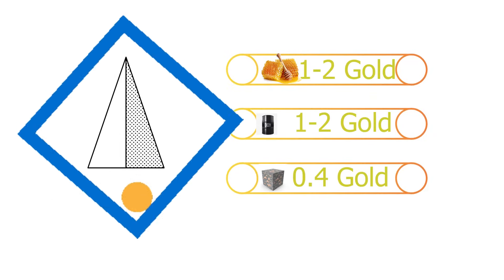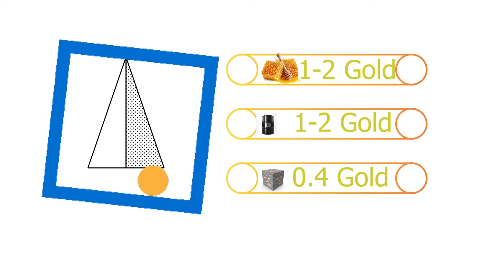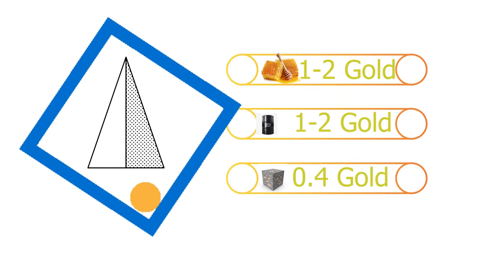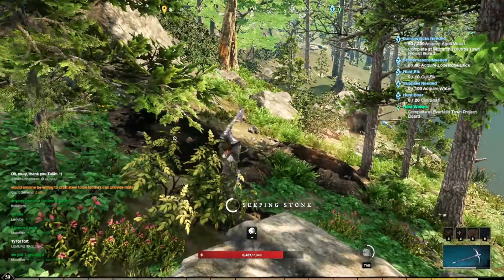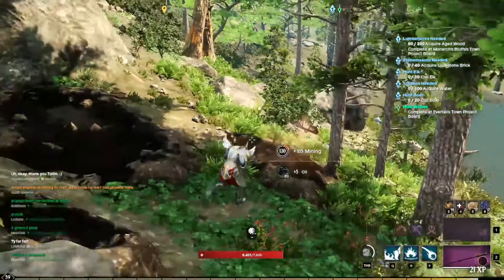You can get one to two gold with honey, one to two gold with oil, and then 0.4 gold with iron. You can expect to get about 1,500 to 2,000 iron, about 400 fibers, 1,000 honey, and 200 to 500 oil in about 40 minutes.